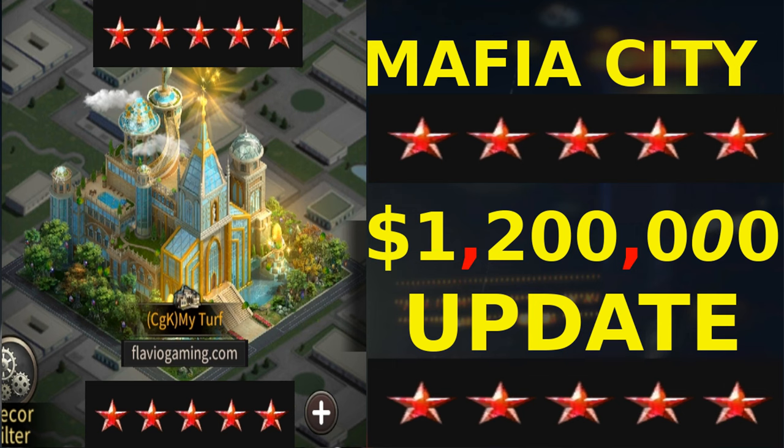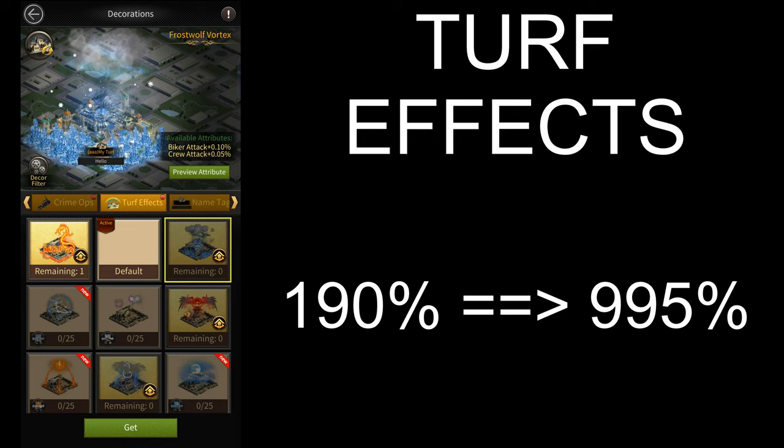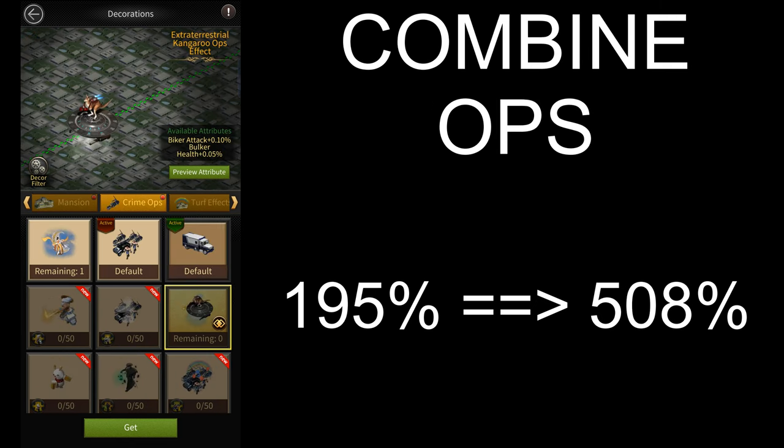Then you have the 6-star update, for which I made a video calling it the 1.2 million dollar update, which is where most of the stats come from. You have turf skins which give you 918% more biker attack — they used to give a max of 470% but now they can give 1,388% if you get all of them to 6 stars. There's combined turf effects which give 805% more biker attack — they used to give 190% but now give 995%. And finally there's combined ops which give 313% more biker attack than before — they used to give 195% but now give 508% if you get all of them to 6 stars.